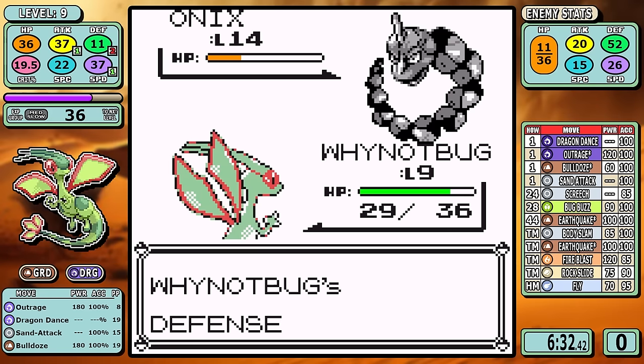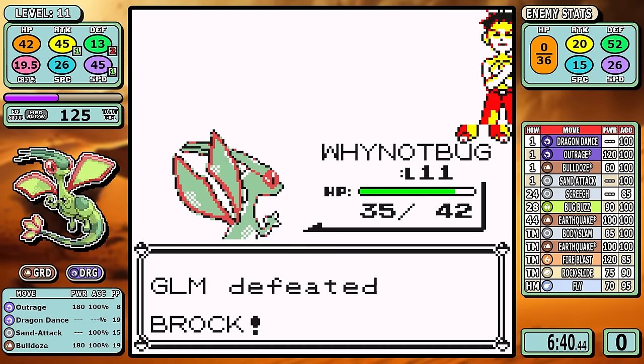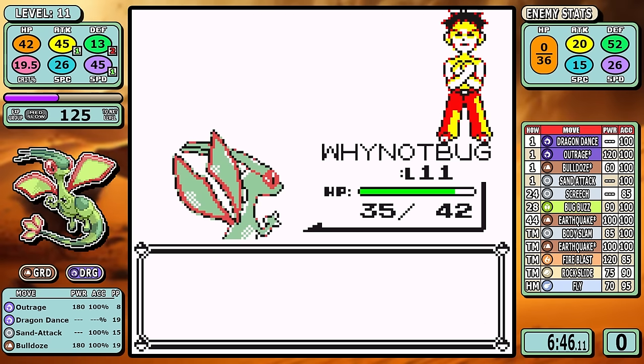This one isn't as straightforward as some Brock fights can be, but it's hard to argue with a 6 minute 39 second Brock split, which is actually faster than Mewtwo. Shout out to the medium-slow leveling gear for getting us four whole levels off of this one fight.